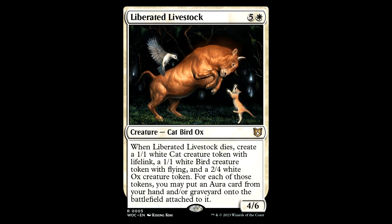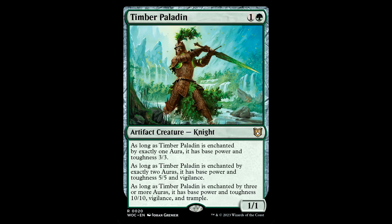Then we got Liberated Livestock — brand new card in this pre-con. 5 and a white for a creature — Cat, Bird, Ox. When this thing dies, you're going to create a bunch of tokens, and then you can put an aura card from your hand or graveyard onto the battlefield attached. I like that recursion and the art, but it's not that great. It's clunky, it costs a lot. I think it's a bulk card and an easy cut. Would you rather have this or Open the Vaults for 6 mana, or maybe just some Umbras? I think it's gotta go.